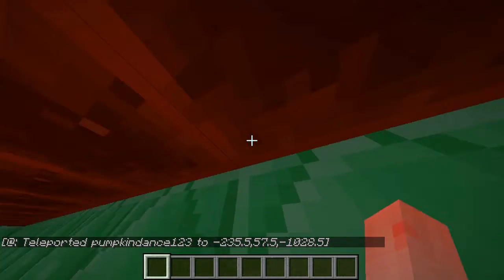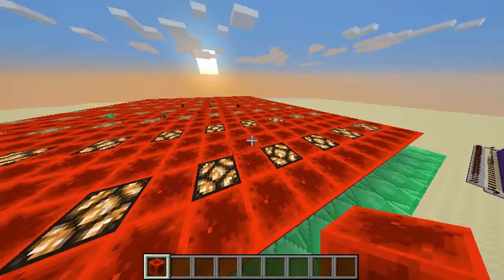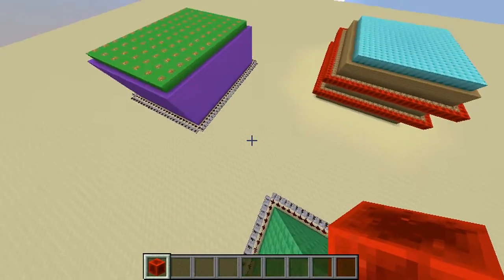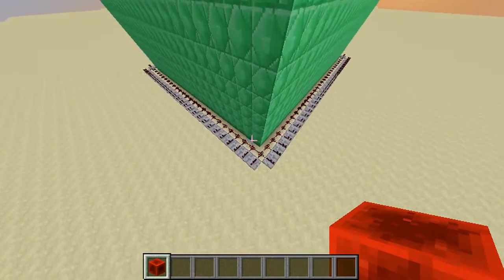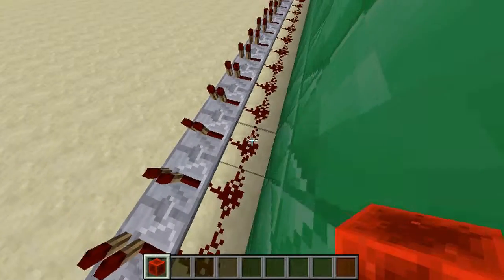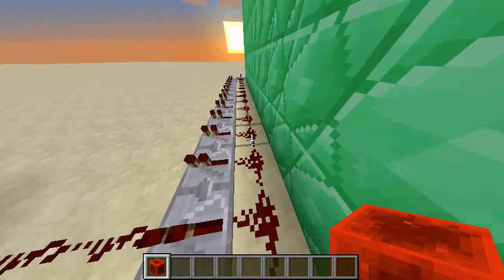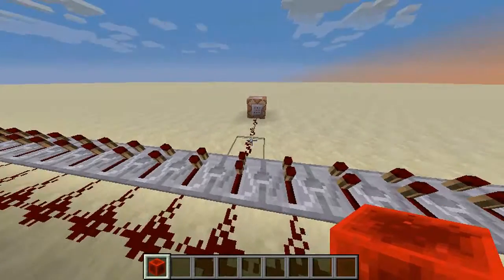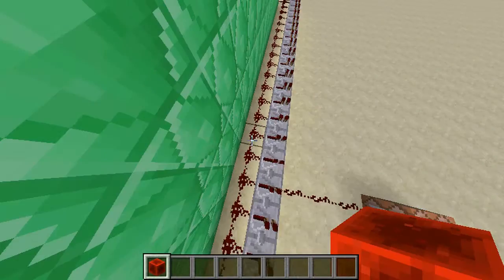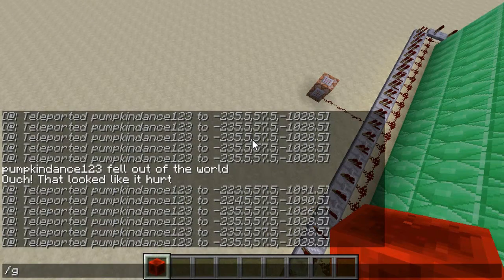Anyway, after that, obviously I don't have my third level set up yet — it takes a while to build. Let me put that block back. I'll explain the redstone here. I have tripwire hooks up there, so once you land it'll trigger this redstone, which will hit each repeater and then bring it up to the circuit up here where there's one command block.